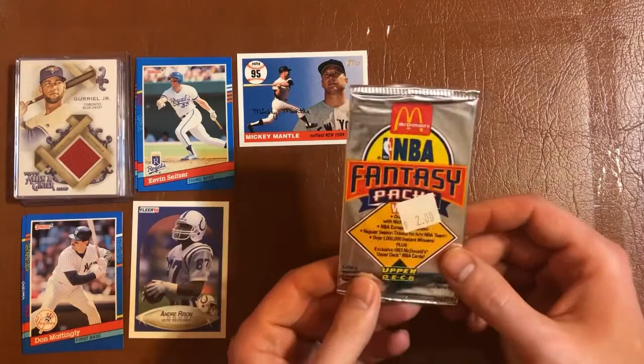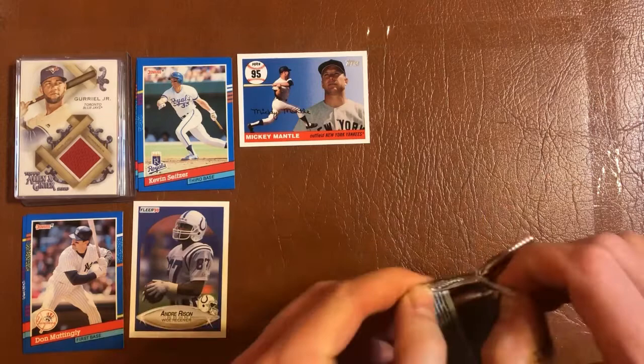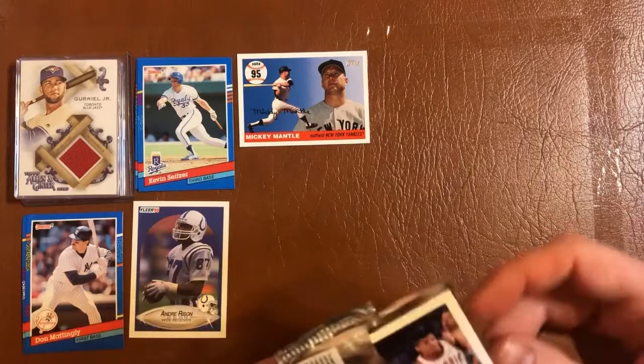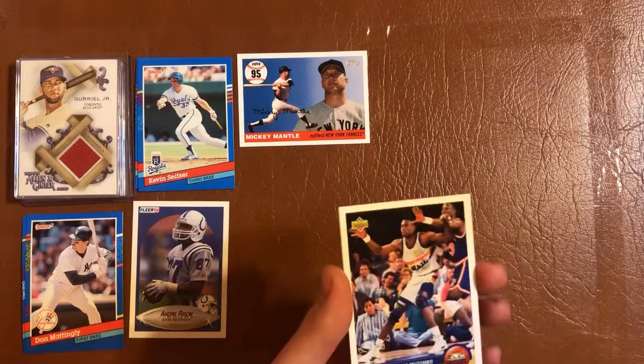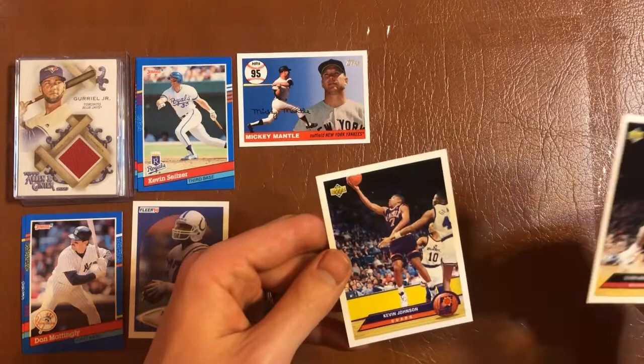Now I'll rip this pack of 92-93 NBA Upper Deck McDonald's. Still looking for a Shaq rookie — would be nice to pull another Michael Jordan or something. Got a Dikembe Mutombo, Clyde Drexler, and a Kevin Johnson for the PC.